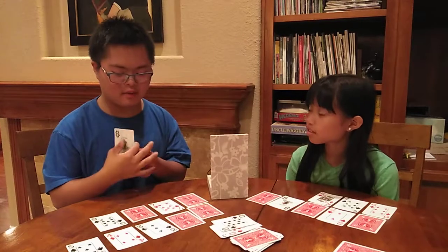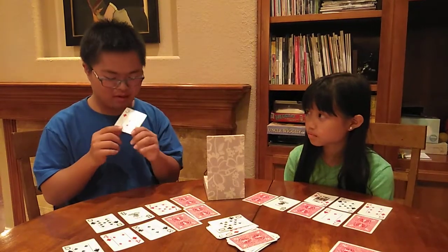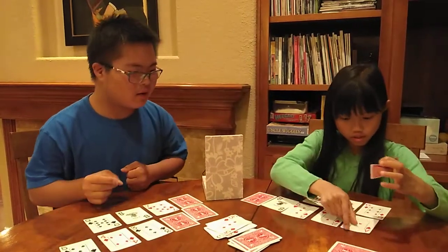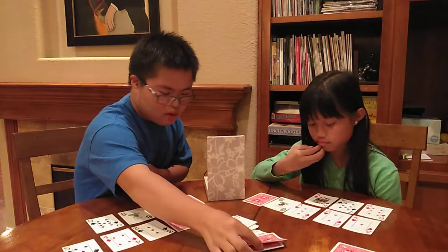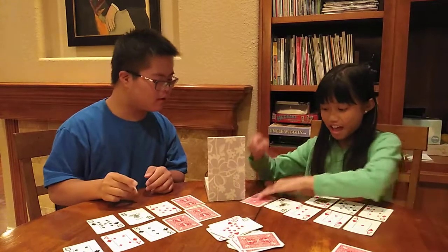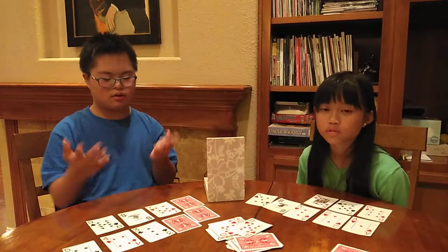Now I got a Joker — I can put it anywhere I want! I'm going to put it in between the 7 and the 9. Then I got a 3, but I already have a 3. Then I got a 2, and I don't have a 2 space. Now I have a 10 again, which I can't put anywhere. And then I got a 5 — I win! If you fill all the spaces, you win.